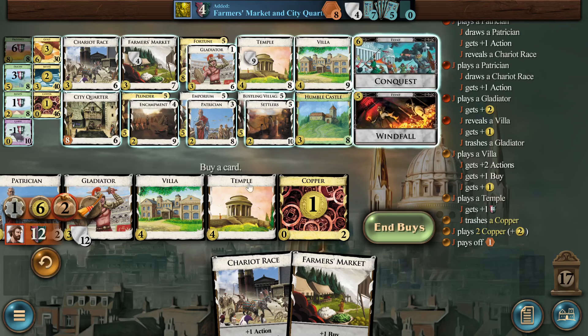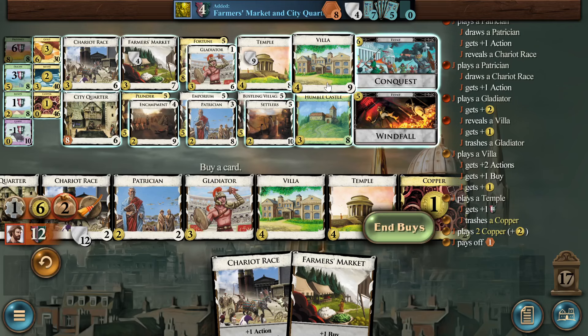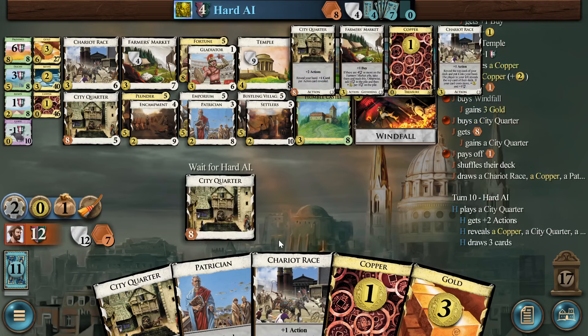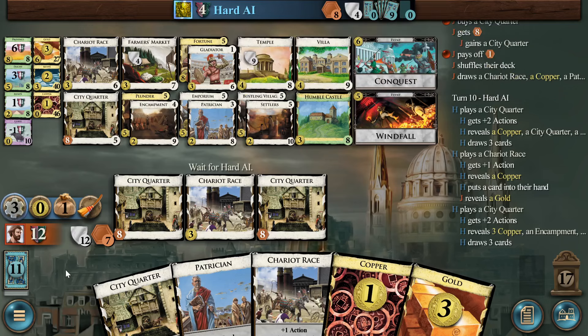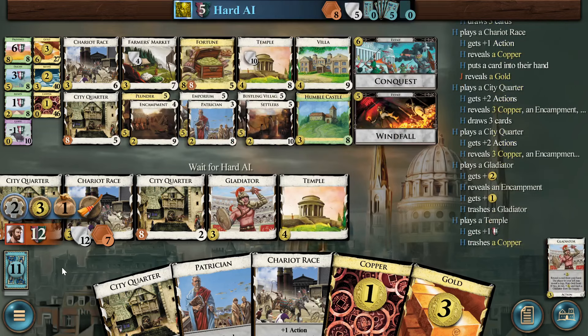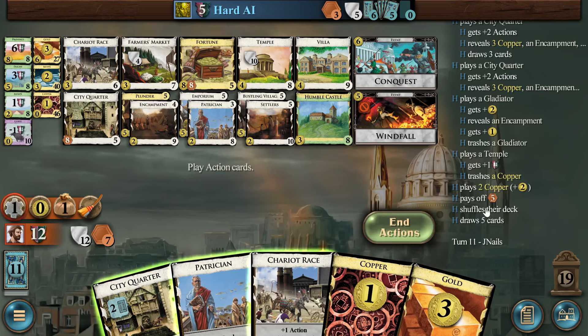I want to do Windfall plus Villa — then I can gain and play the golds. So maybe just a City Quarter here. If I take two debt, can I hit 11 next turn? I need 11 for Windfall plus Villa. I guess what we'll do is Windfall plus City Quarter. Gold on top, that's all right. Gotta play the City Quarter first so it draws two. I would love to play Chariot Race knowing there's a gold on top. See, the turn you've got three City Quarters in your deck, you want to have payload — you really want Windfall. And now the bot's going to be at least one, maybe two turns slow to buying that Windfall — or Fortune for that matter.